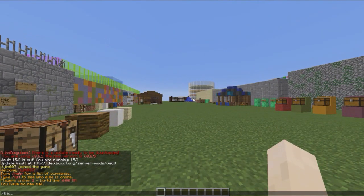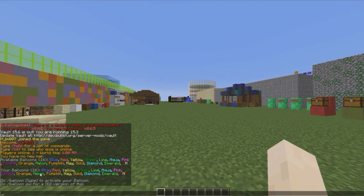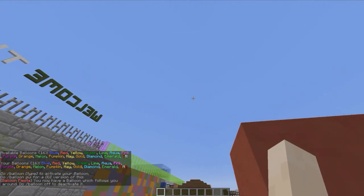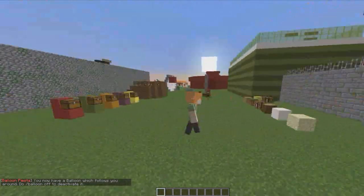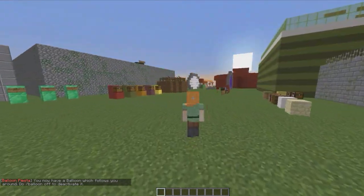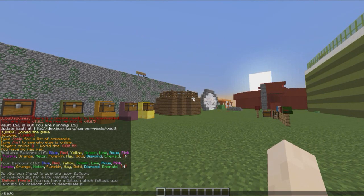If you do /balloon it will show you all of the available balloons and commands. You can do /balloon and then either red, blue, or hay, and that will give you your balloon that floats around when you walk about. You can also do it via the GUI with /balloon gui.